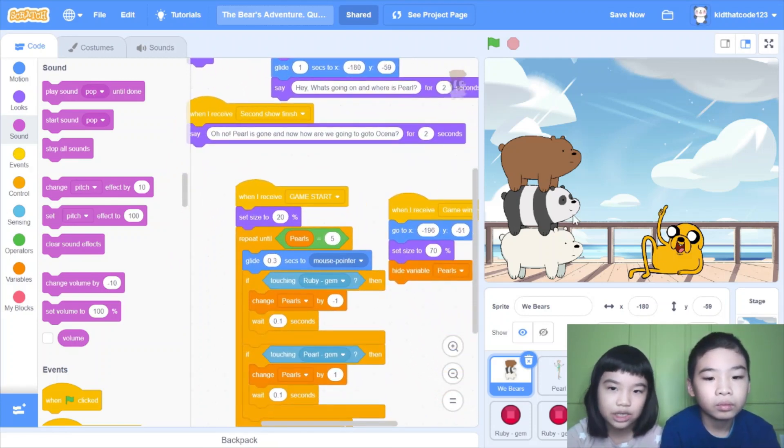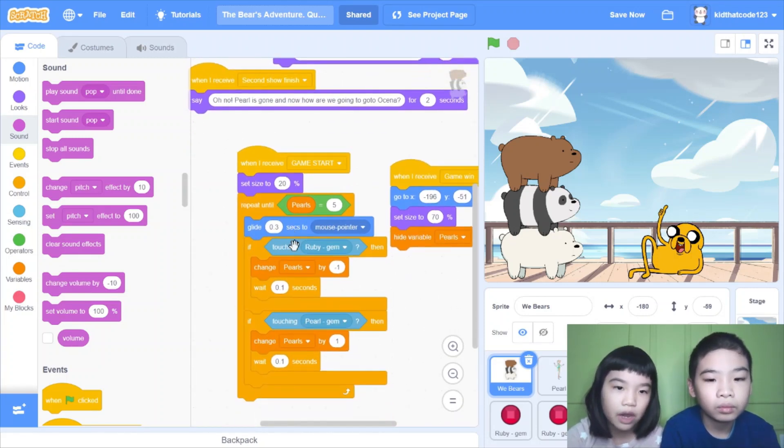So it will be small. Repeat until pearls equals five — pearls is a variable. Glide 0.3 seconds to mouse pointer, which is your mouse. If touching ruby, change pearls by negative 10, wait 0.1 seconds. If touching pearl gem, change pearls by one and wait 0.1 seconds. So if you're touching ruby it will minus a point, and if you're touching the pearl, which you need to get five pearls, then it adds one.